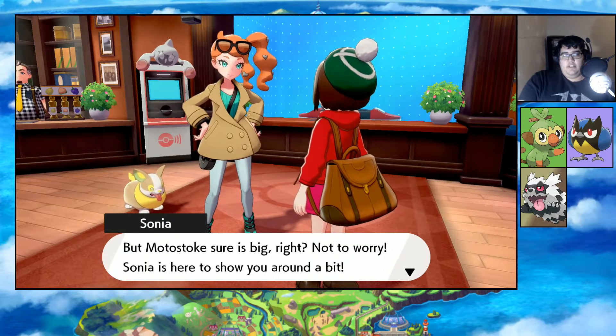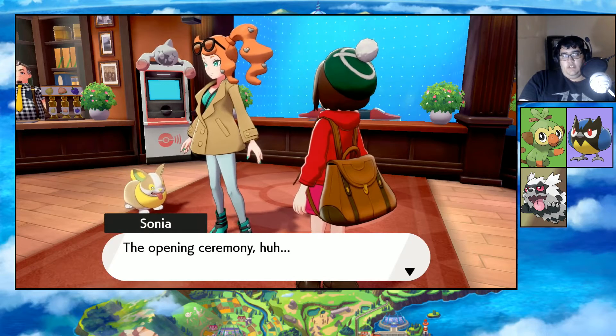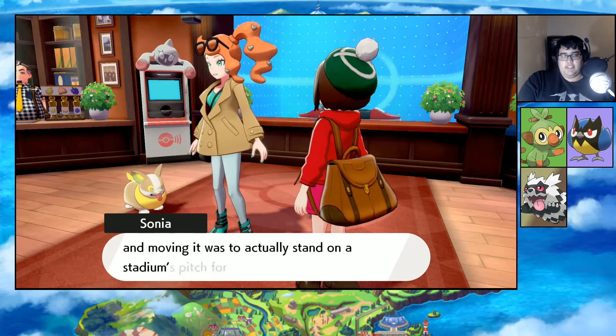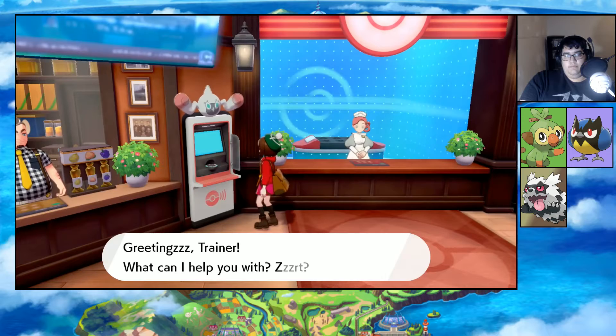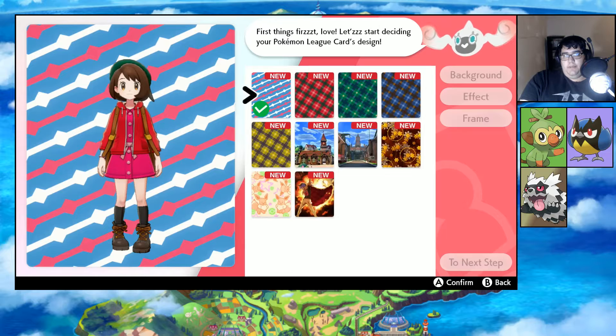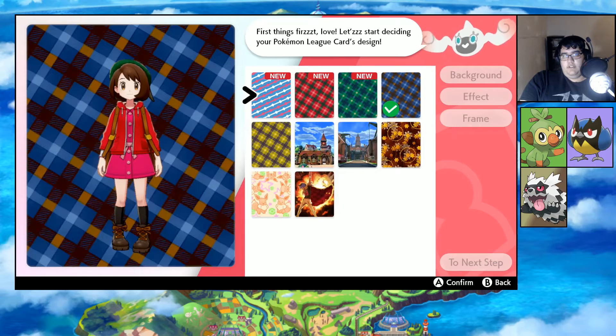Not to worry - Sonia here is to show you around a bit. Come find me after you heal up your Pokemon. Use card maker, make a new League Card. Background - these all look awful. I'll take the Eevee one.